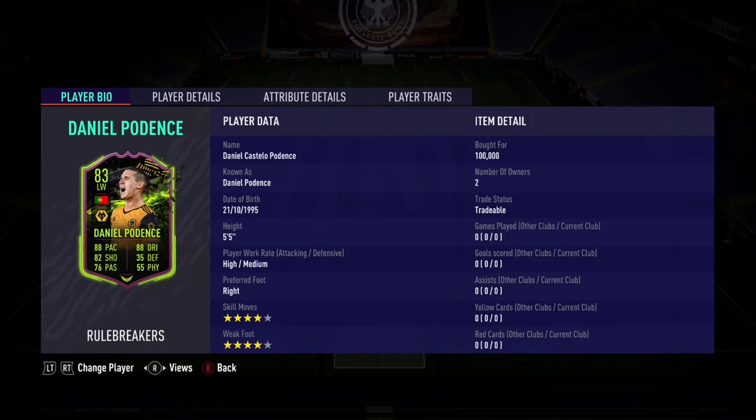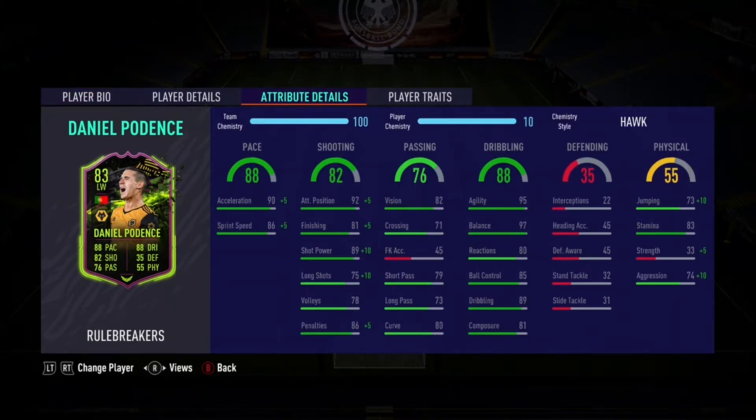The base stats on the card look pretty decent: 88 pace, 82 shooting, 76 passing, 88 dribbling, 35 defending and only 55 physical. But let me get deeper into the stats.